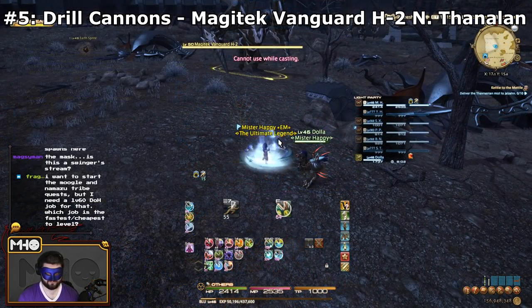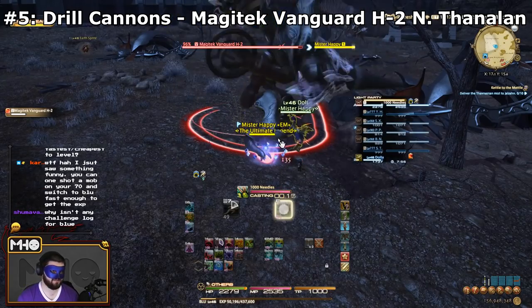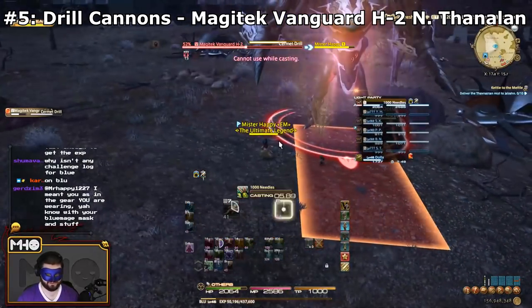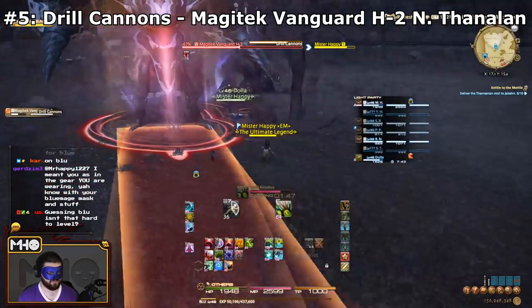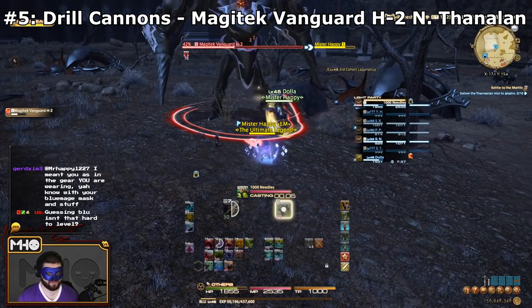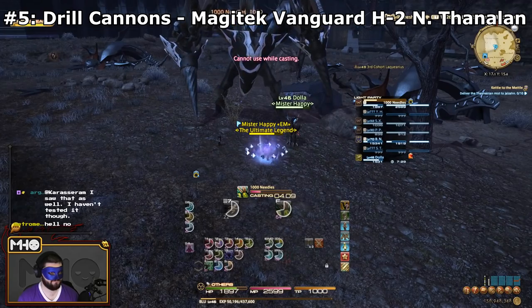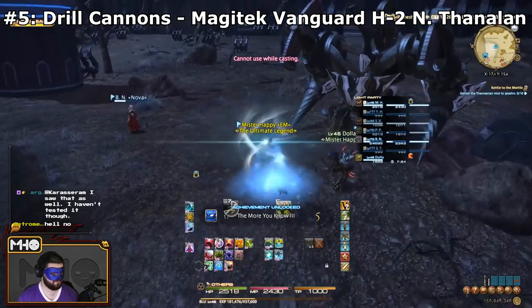Next on the list is Drill Cannons, and this one's an overworld one. You can learn this in Northern Thanalan from Magitek Vanguard H2 mobs, which you can find over by Castrum Meridianum. They added new mobs in this patch to help you learn certain spells in the overworld. You can also learn it from the second boss in Brayflox's Longstop Hard Mode, so if you're hunting for Flamethrower there and still need Drill Cannons, you can technically learn both in one run.